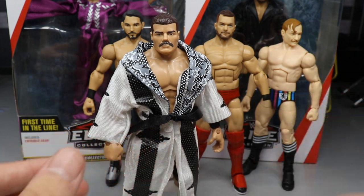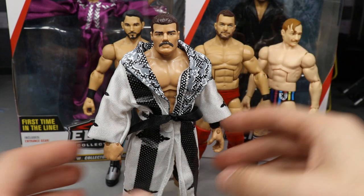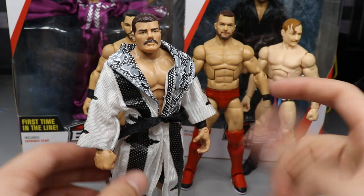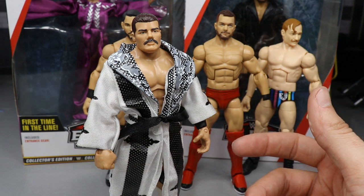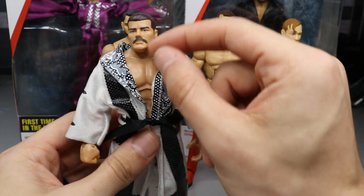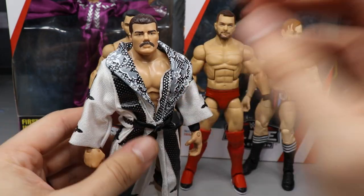There is Robert Rude — I think he looks good. A singles heel Bobby Rude is something we've been waiting on ever since he got called up from NXT. Very simple custom: take your 100% acetone from Walmart, it's like a dollar or two — Walgreens works too but Walmart probably has the cheapest brand. Take a Q-tip, wipe it off, and boom — Robert Rude custom done.